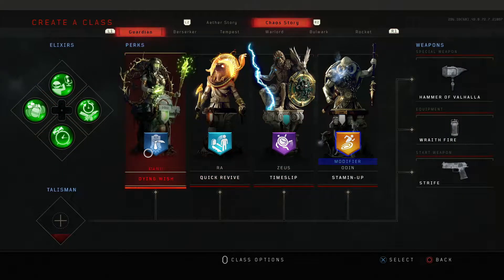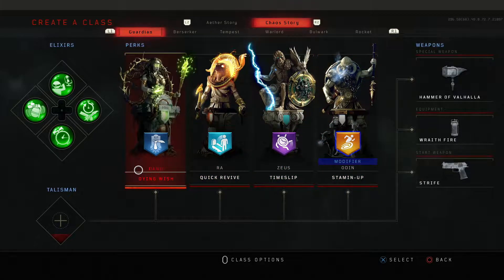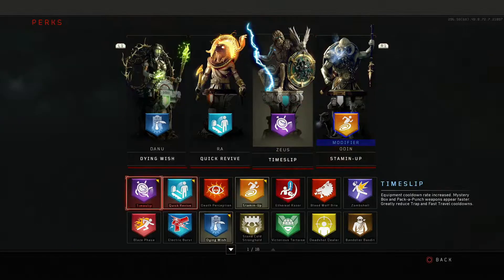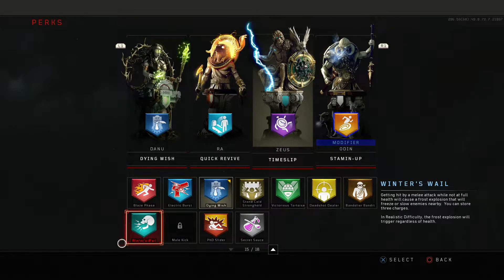For perks, I recommend you run Dying Wish, Quick Revive, Time Slip, and Stamina. Of all four, the one with a little bit of leeway is Time Slip. If you're going to choose another one, I'd recommend Winner's Whale. There are a lot of steps in this Easter egg that require you to keep a zombie and look around for things, and Winner's Whale helps if you want to take your time a little bit.